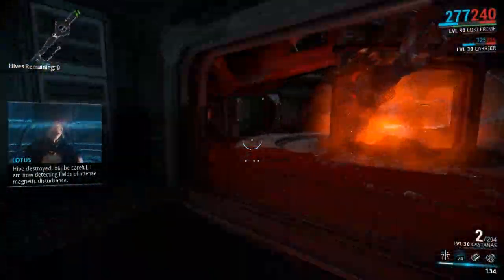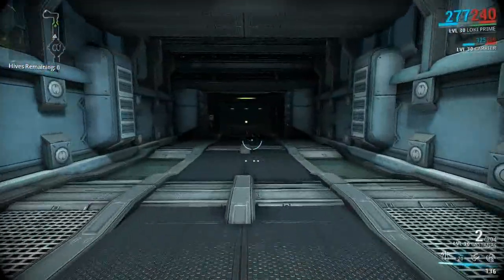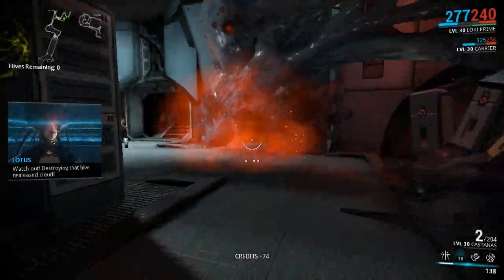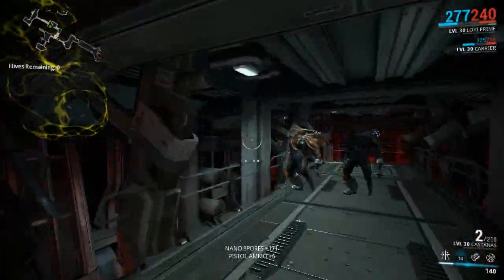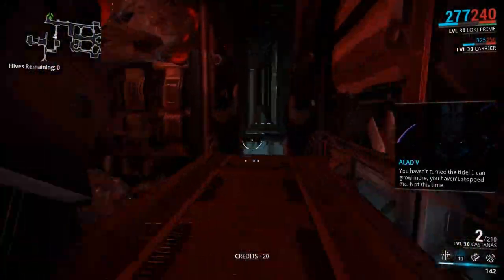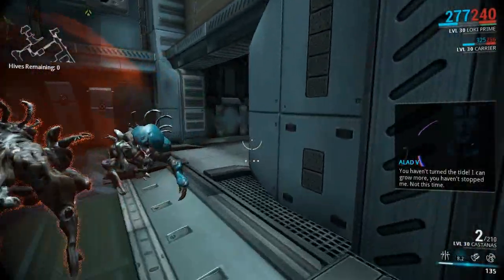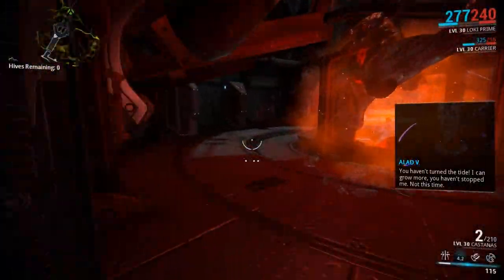I'm gonna get through that - damn, half health. I hadn't noticed the toxic gas everywhere. Where the hell was the exit? The exit was actually locked until we activated that, because this door was red. And we've got another one of these - we're gonna try and get through.